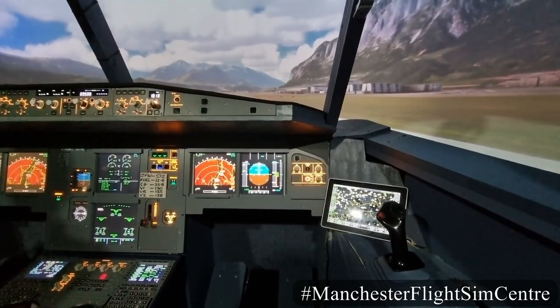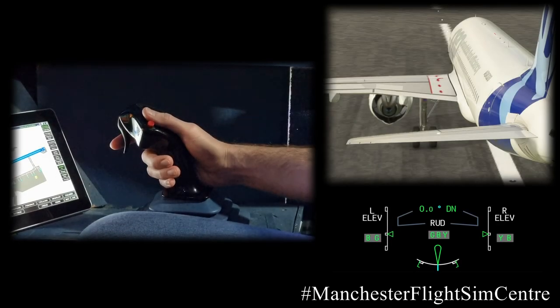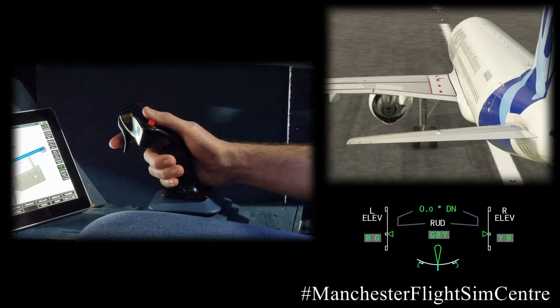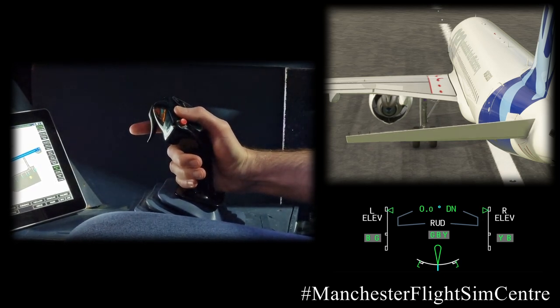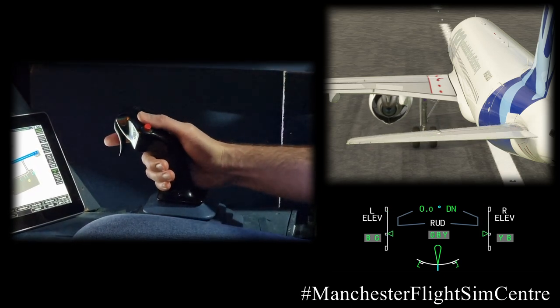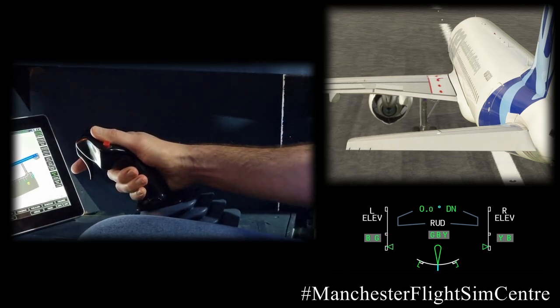Now you're comfortable, let's take a look at the controls. Each pilot has a side-stick. To make the aircraft go up or climb, pull back on the side-stick. To make the aircraft go down or descend, push forward on the side-stick.